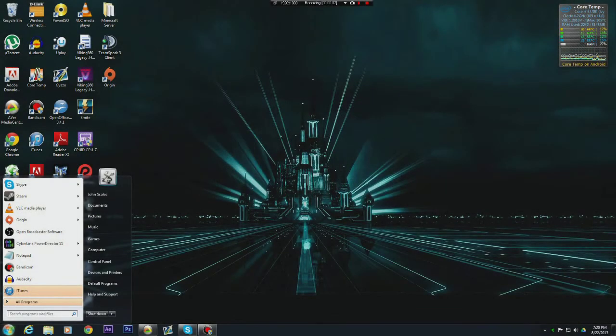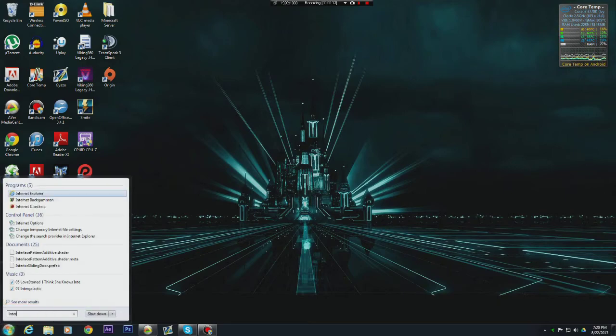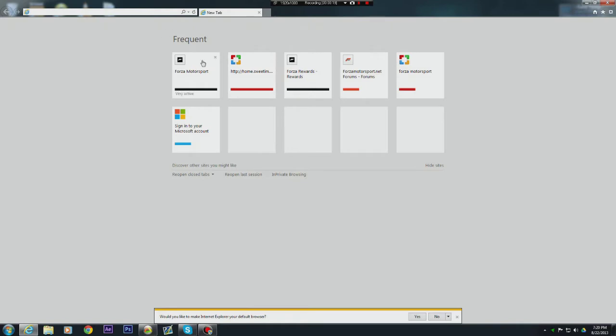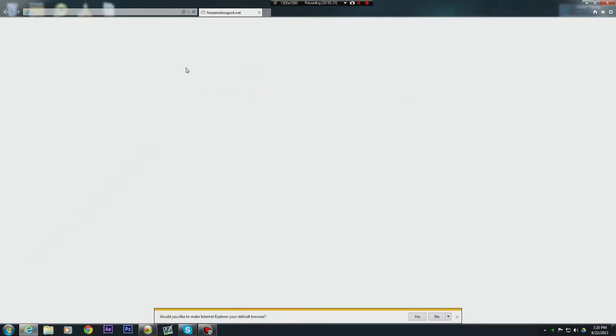What's up guys, it's Sean. Today I'm gonna teach you guys how to get 40,000 credits and two unicorn cars — one for Forza 4 and one for Forza Horizon. Basically what you do is you go to Internet Explorer. It has to be Internet Explorer; it doesn't work on Google Chrome for some reason. Then you go to forza motorsport.net.